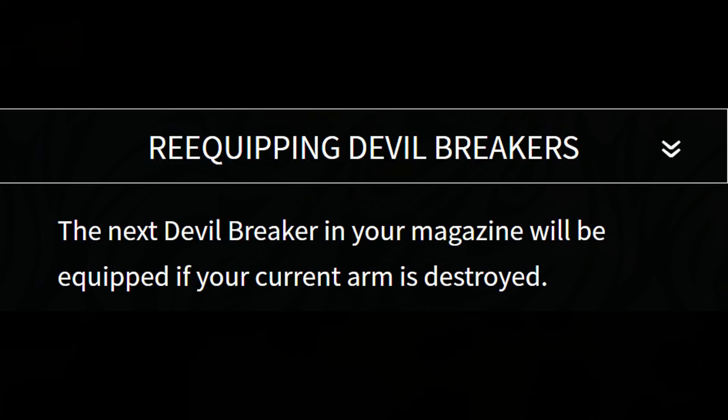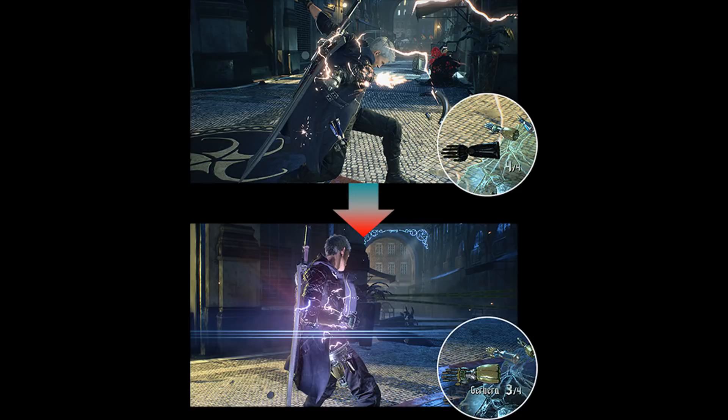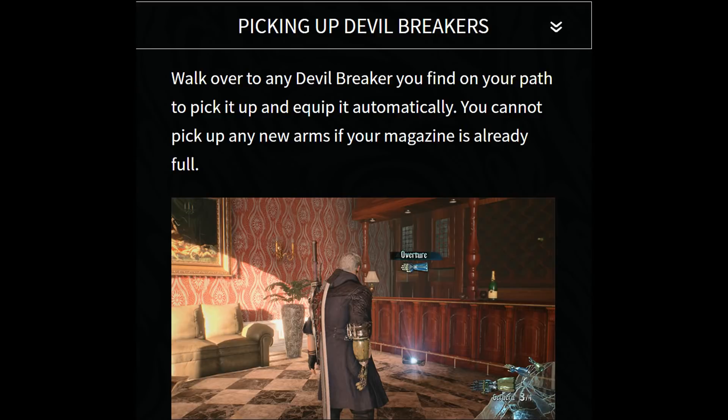The next Devil Breaker in your magazine will automatically be equipped if your current arm is destroyed. However, we haven't seen anything that suggests you can swap arms on the fly, which is a bit worrying — it seems the only way to switch arms is if the one you have is destroyed or you decide to sever it. I'd like to add that this isn't all the Devil Breakers in the game; this is just for the demo playable at Gamescom. There's been a lot of new information which is very helpful in understanding how this system works. Thanks for watching and stick around because there is a lot more DMC5 to come.